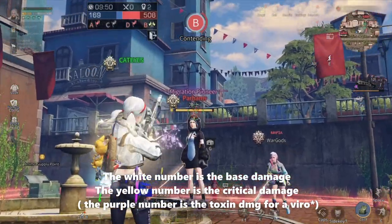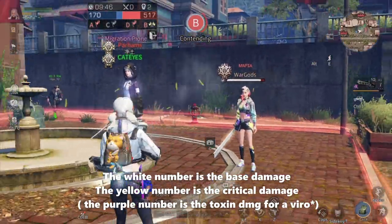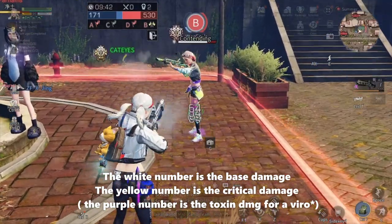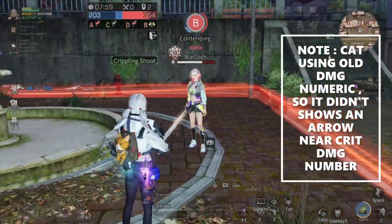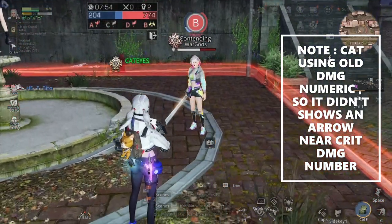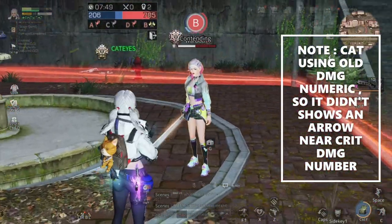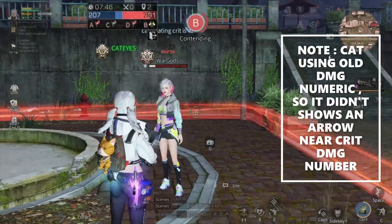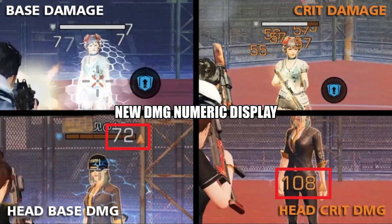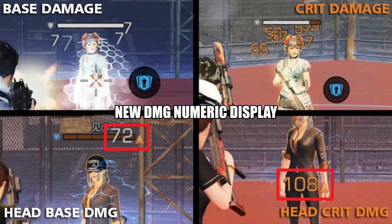The white number is the base damage or normal damage, and the yellow number is the critical damage. Purple is the toxin damage. For this test I'm using the old damage numeric, so it didn't show an error near the crit damage number. On the new damage numeric display, it has an error near the crit damage number, as you can see in the picture.